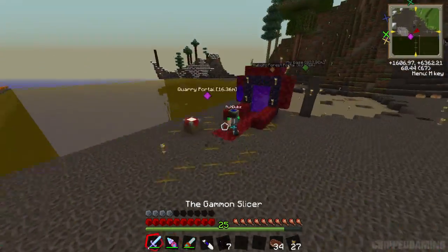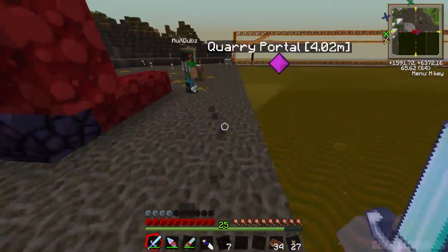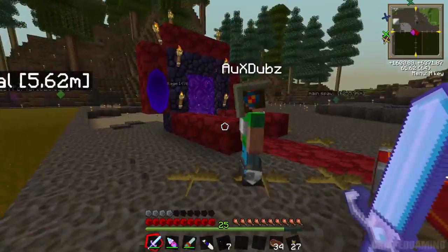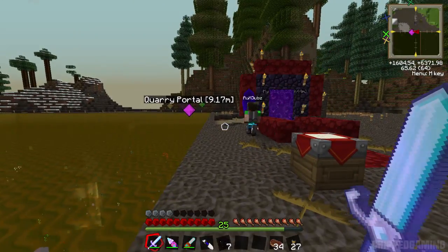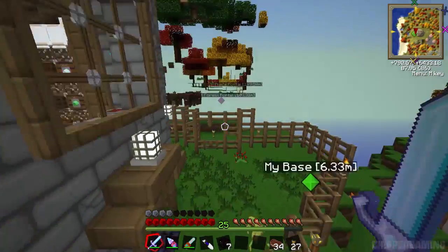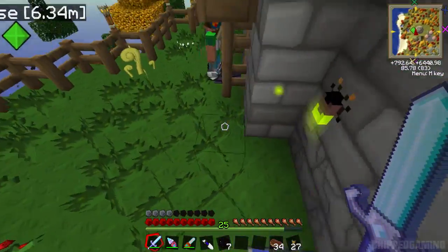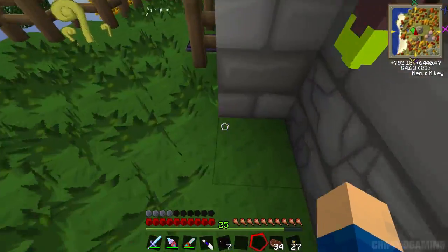Shall we wait till night time to show them, or shall we go somewhere completely dark? I think we can go to the bottom of your mine - that's pretty dark. But it's all lit up. We'll find somewhere. But whilst we're coming through we need to make the barrel upgrades.